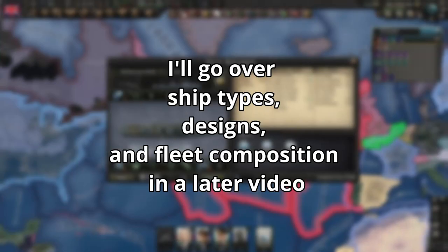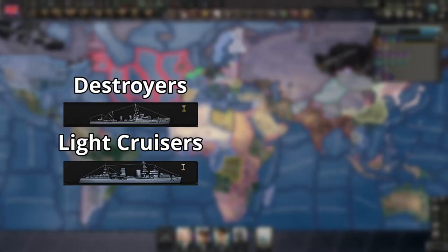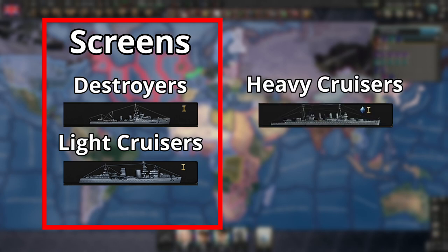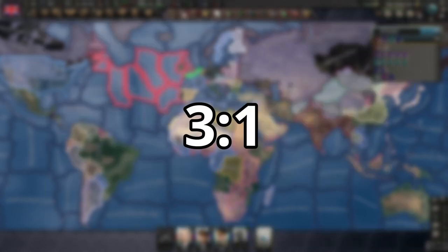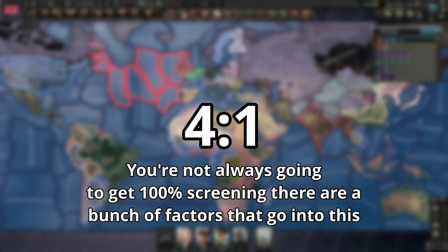I'll also go over ship types, designs, and fleet composition in a later video. Destroyers and light cruisers are screens — essentially in battle they will take damage before your capital ships, assuming your positioning is high enough. Heavy cruisers and battleships are capital ships; they typically have the big guns and also screen your carriers. You need a minimum of 3 to 1 screens to capital ships to get 100% screening. Some people, including myself, recommend 4 to 1, because screens have a tendency to sink and it's good to have extra.